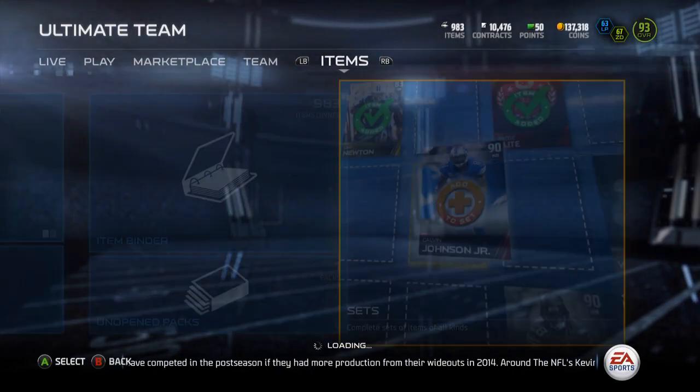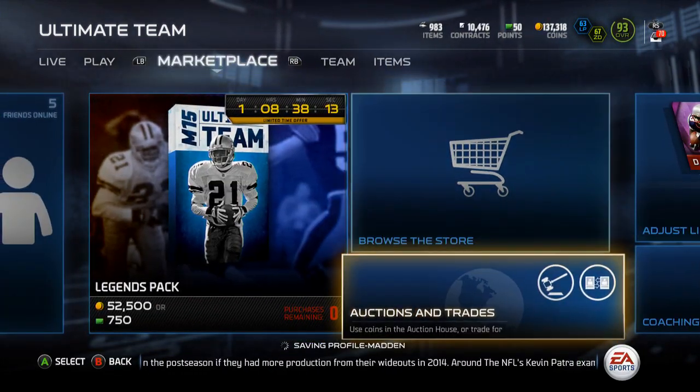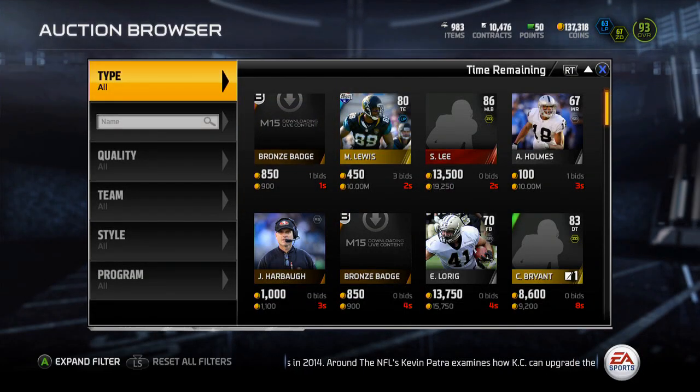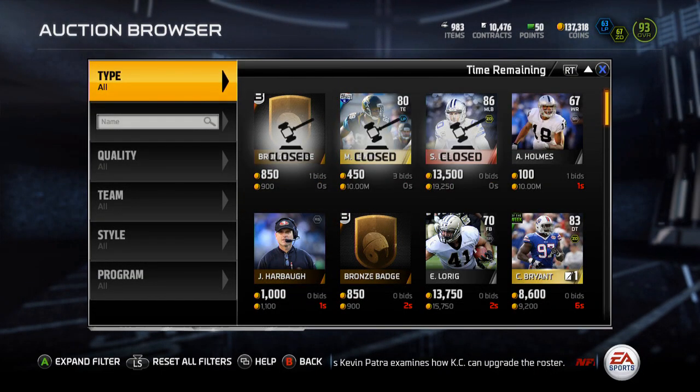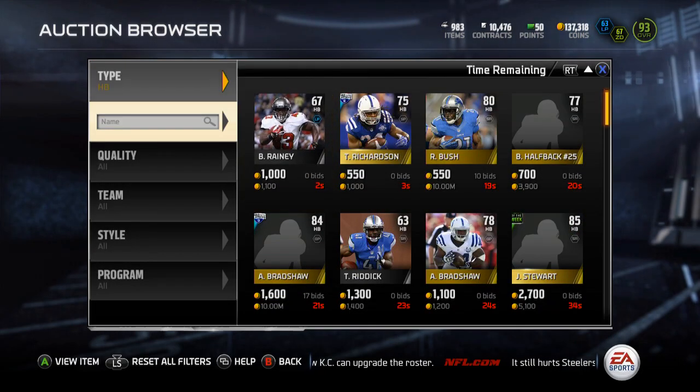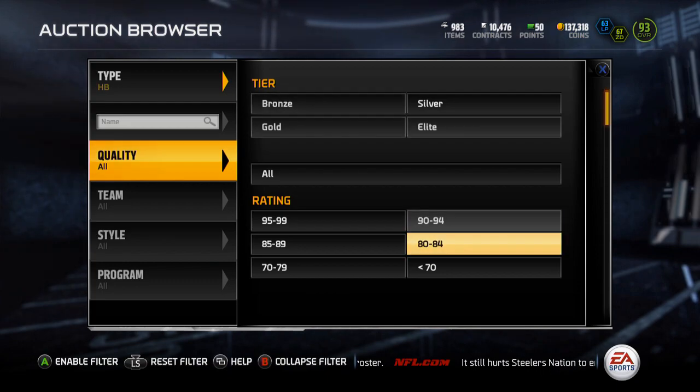Let's go take a look at the Barry Sanders real quick. He's a 99 overall. I probably won't be keeping him when I get him, because his speed is not what I want for Barry Sanders. I don't think I will be keeping him, I will most likely be selling him.